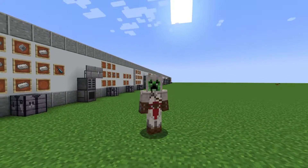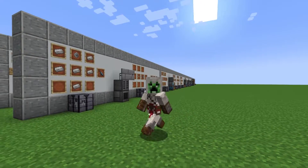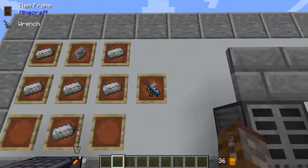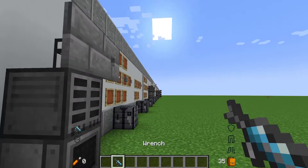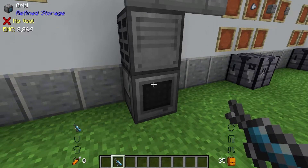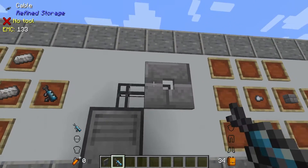Hello world and welcome back to another episode of Refined Storage where today we're going to be going a little bit more in depth about how you get things in and out of your system. I probably should have mentioned this in the first episode but we have a thing called the wrench. The wrench is made using quartz enriched iron and a basic processor, and this doesn't actually remove cables like you would think in other mods. All this does is allow you to rotate your different items inside the mod as well as remove covers from cables.